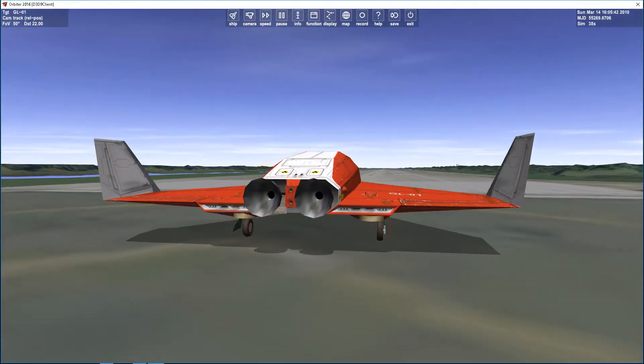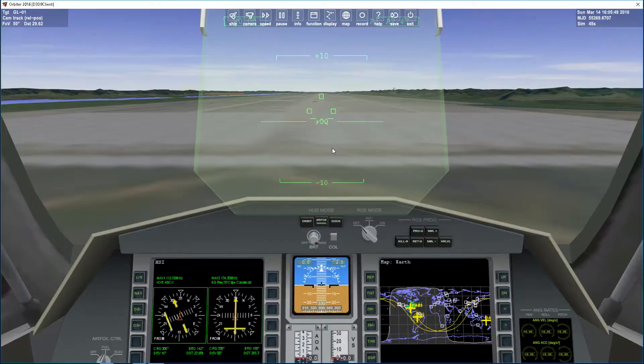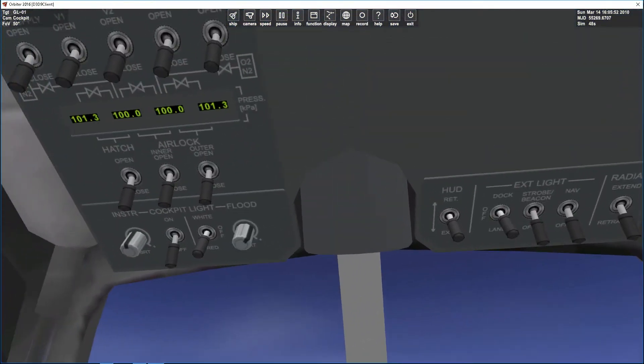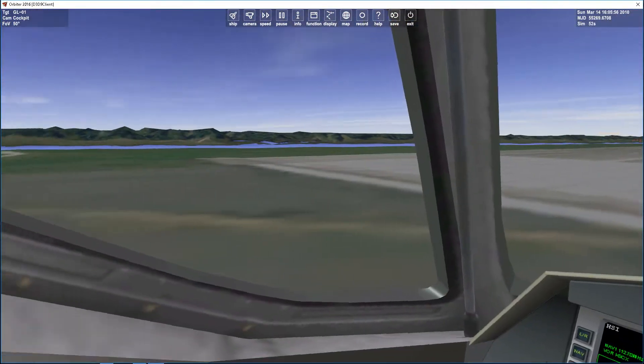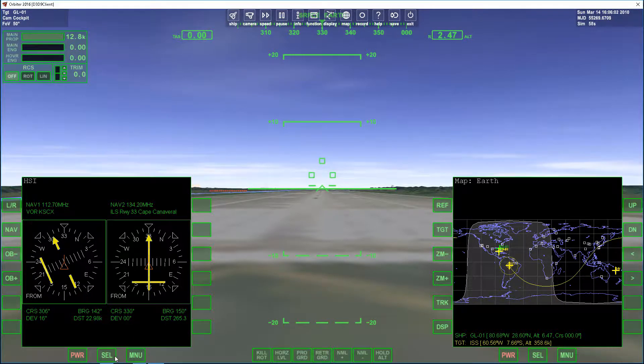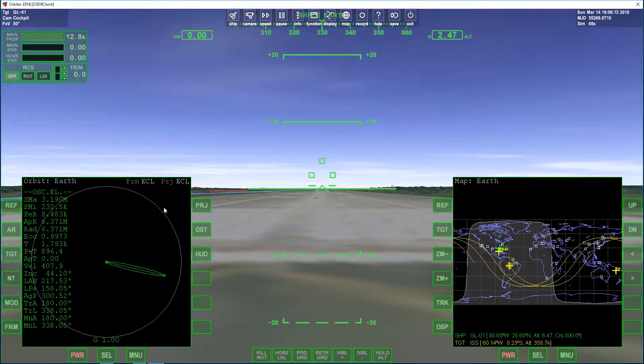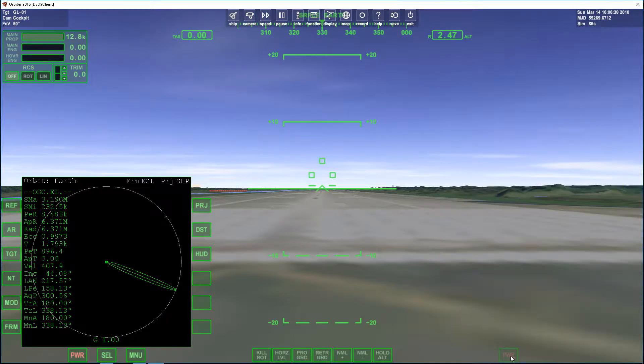If you open up the Orbiter 2016 Space Flight Simulator, it should look something like this. You have all your standard folders that come with the simulator, and let's just go into the Checklist Scenario folder and press Quick Start. This will set us in a standard Delta Glider, which is a fictional aircraft. It's mainly used as a beginner's tool because it can't take any damage or damage the landing gear or anything. So this vessel is actually pretty unrealistic, but it's really good for beginners.